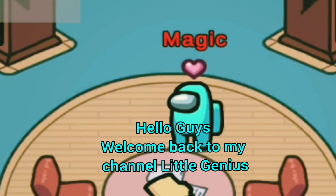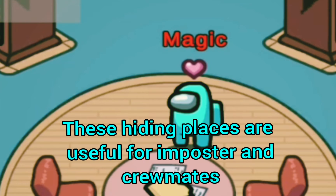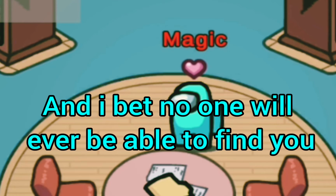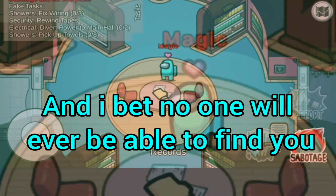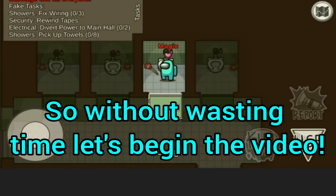Hello guys, welcome back to my channel Little Genius. Today I will be showing you Among Us hiding places in the Airship map. These hiding places are useful for impostors and crewmates, and I bet no one will ever be able to find you there. So without wasting time, let's begin the video.